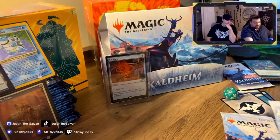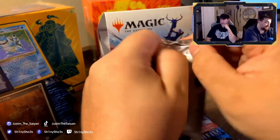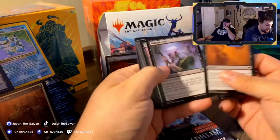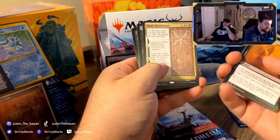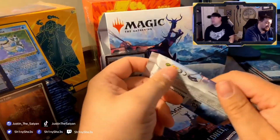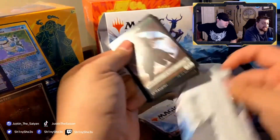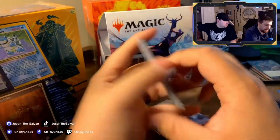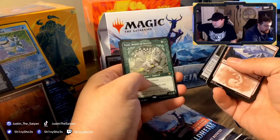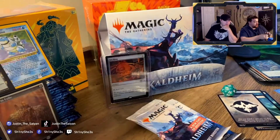Alright, this is what we've got left — it's been a long journey. Let's bust this one last pack. Foil With the Crown, Draugr Buried Axe, Beora's Retribution, my second Tegrid — and we are gas, boys! I still haven't opened a single World Tree or Esika, which are two of the cards I was really looking for. Toski, that's Ratatoskr. Foil Yorvo — he's a two-sided card, really good in Snow decks, he untaps all your snow permanents.